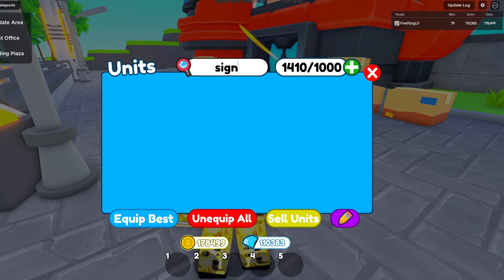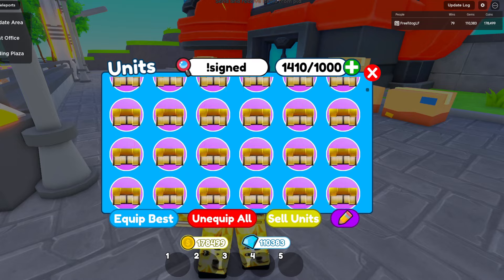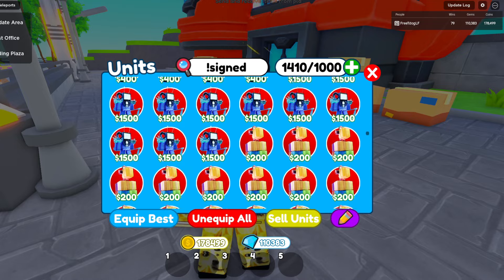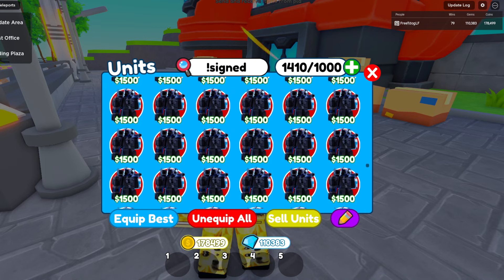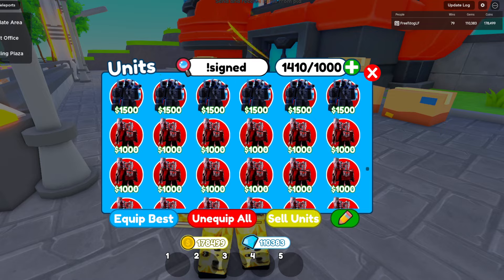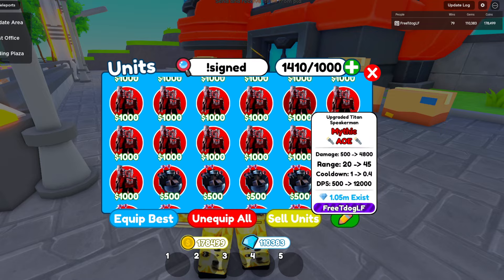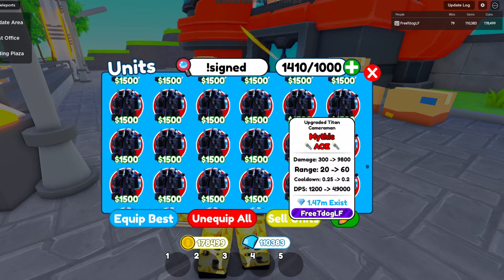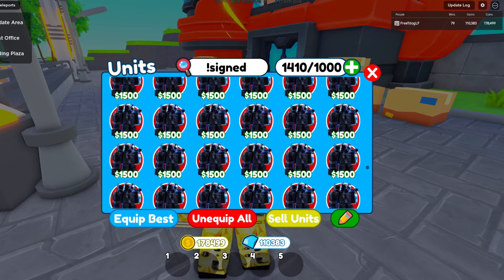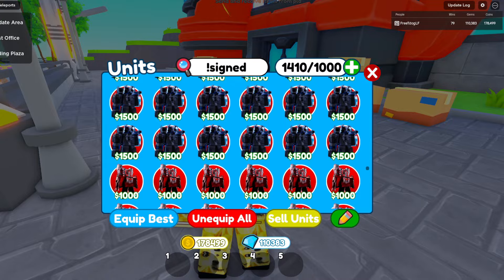To find a signed unit in my inventory, just do exclamation mark signed. The problem is that literally every single unit in my inventory is signed. If you're not sure how signs work, a partner can do it for free. Developers can do it as well. It doesn't actually make the unit better in any way, shape, or form — other than just adding your name onto it, but people find that pretty cool. We need to find the Mori Lonnie signed unit, which is actually just here at the end.